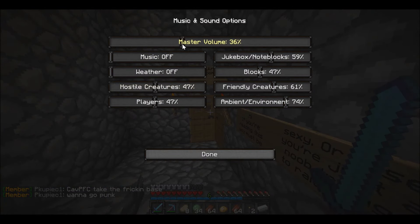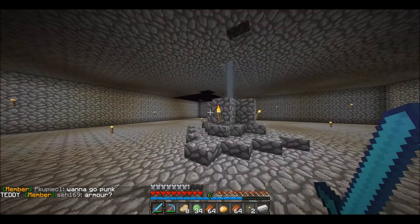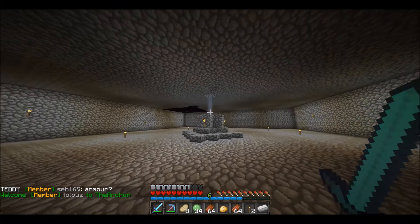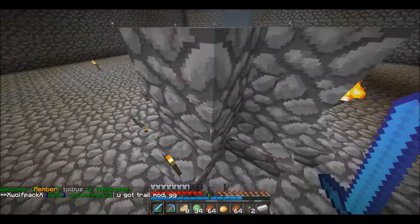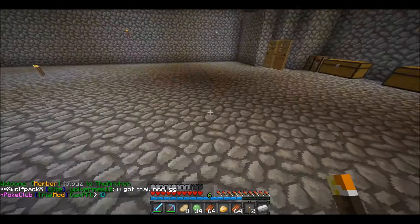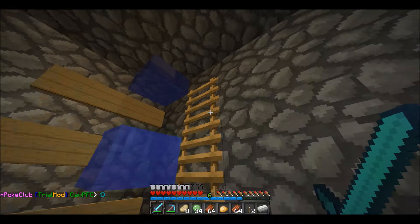We're gonna go up here to Ninja's room - this is Ninja X Pacman, or X Ninja MC on YouTube. This is what he has so far. He has a little monument kind of thing. Let's go up onto the next floor.